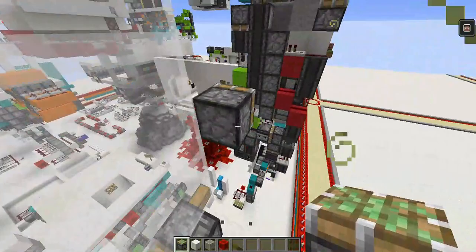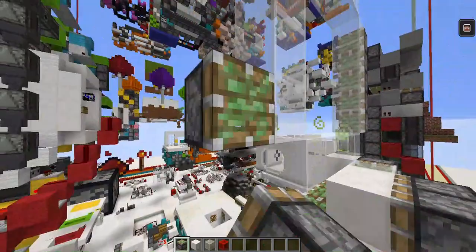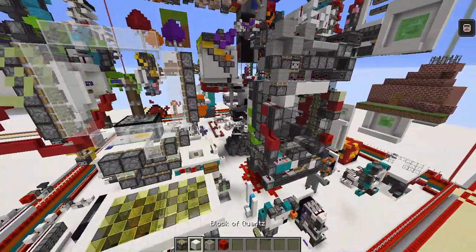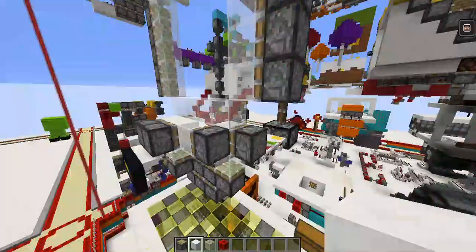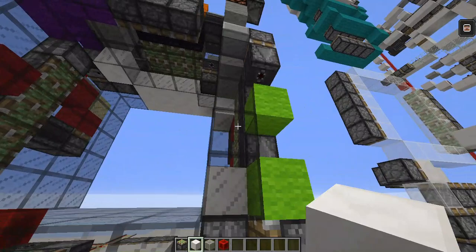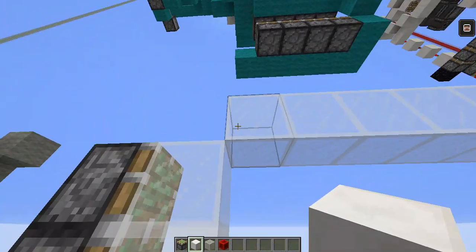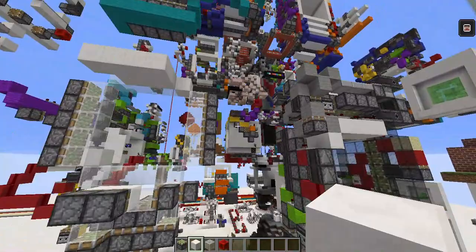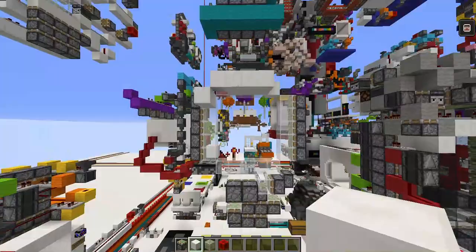Now we're going to do the side pistons and show you the blocks that need to be solid. Place your side pistons — five on each side. For the solid blocks: there's one here for the storage, one here for an updater, three like this, one like that, and two here. You can fill in the rest with glass.